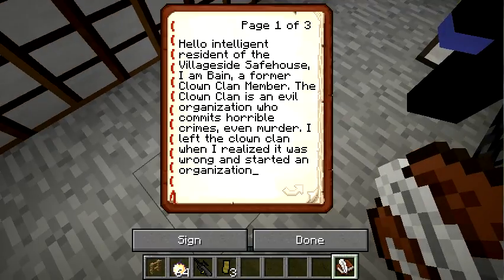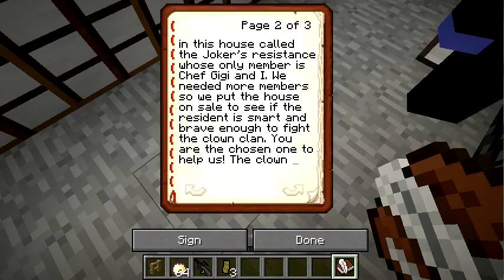Hello, intelligent resident of Village Side Safe House. I am Bane, a former Clown Clan member. That explains the clown masks! The Clown Clan is an evil organization who commits horrible crimes, even murder. I left the Clown Clan when I realized it was wrong, and started an organization called the Joker's Residence, whose only members are Chef G and I. We were fooled by a chef! We put the house on sale to see if the resident was smart and brave enough to fight the Clown Clan with us.